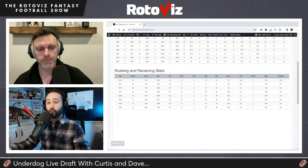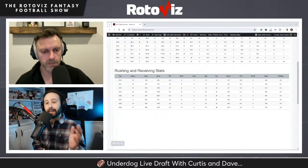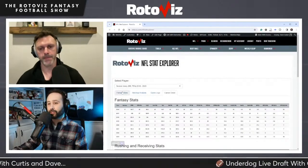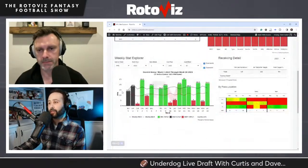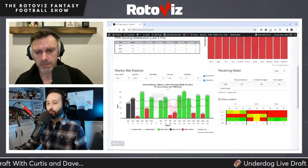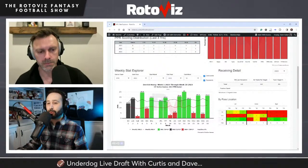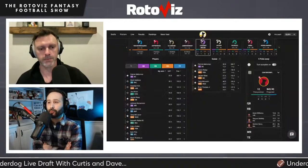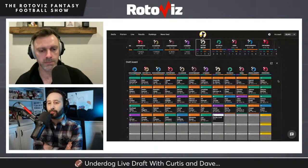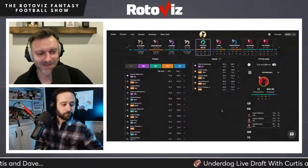Dave likes Curtis's point that Henry adds a safety net for Lamar, potentially seeing 300-340 carries with lots of green-zone touches. Henry was an RB1 in 53% of weeks last year, and in Baltimore that percentage could creep up. It's hard to find a better scheme fit at this point in Henry's career than this Ravens offense. Curtis calls it 'confirmation bias,' but he's absolutely on board.